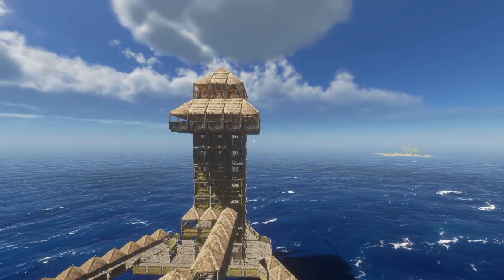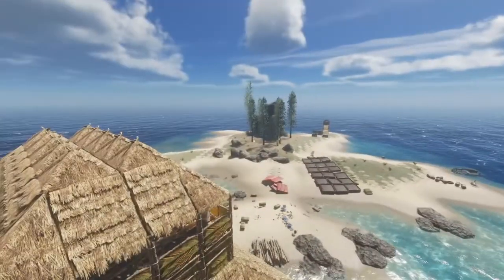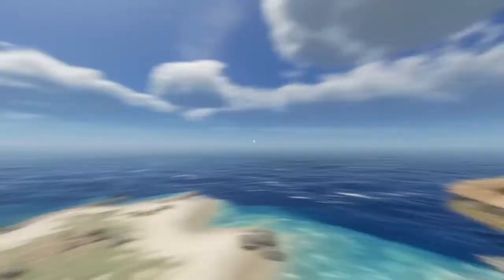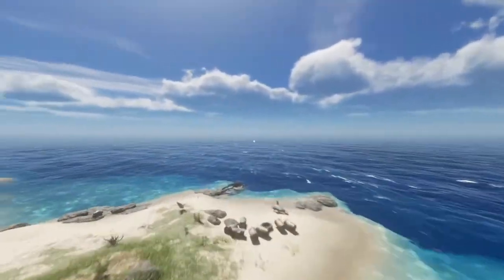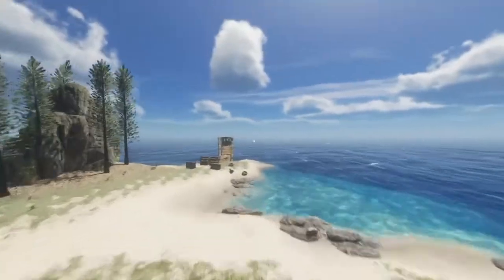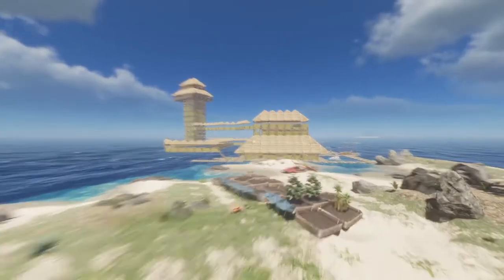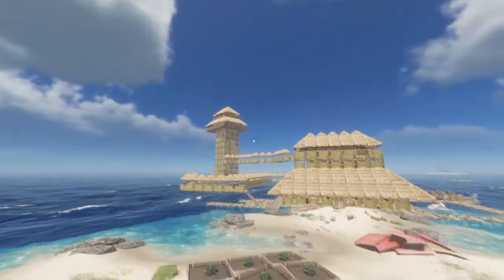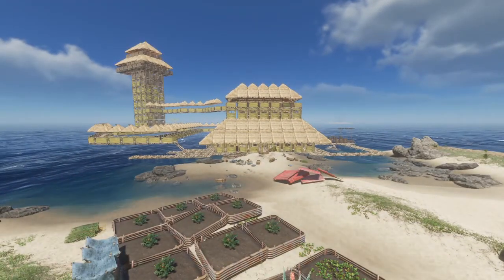So, we're back in Stranded Deep in a very quick tips video on how to use the dev console so you can fly and spawn stuff in. Obviously, don't use this when you're trying to play the game properly, but if you're just having a laugh and trying to be creative. I haven't used it on this base — this is my proper game — so every time I do use it for tests, I make sure I don't save it because I don't want to cheat in my actual game.